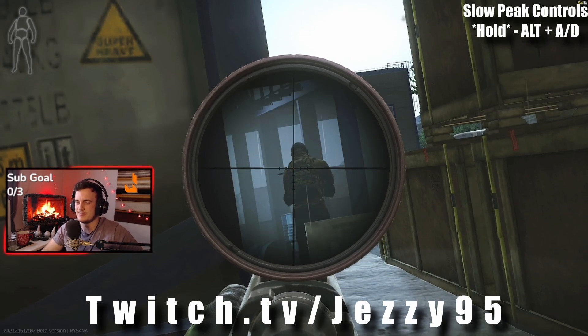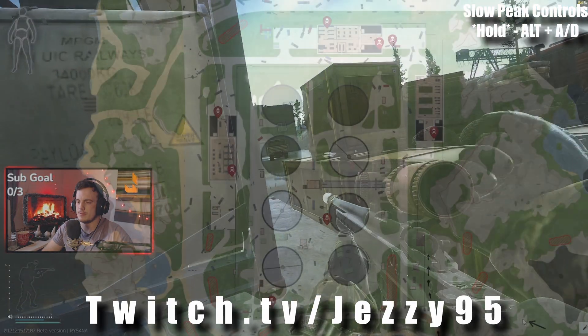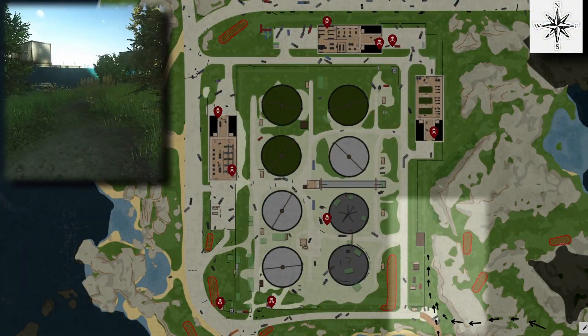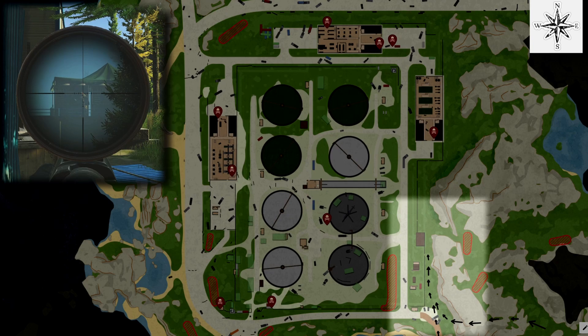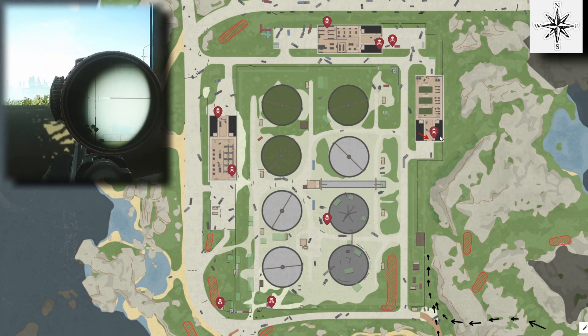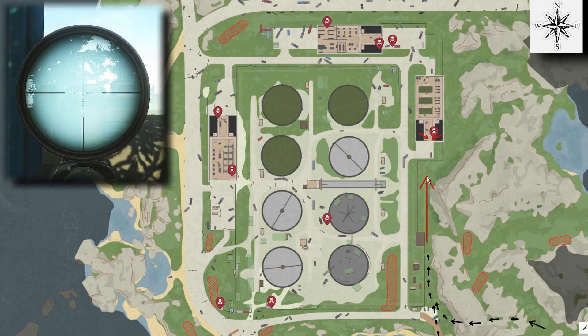Now let's talk about a very important spot that we are going to use on this route to take out a large majority of the rogues on the map. On the eastern side of the water treatment, close to the river, we are going to stick to the outside of the blue perimeter fence. As long as you don't get much closer than this, this rogue will not shoot at you as he seems fairly blind in comparison to the others.